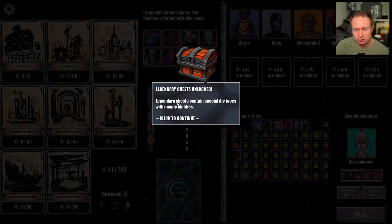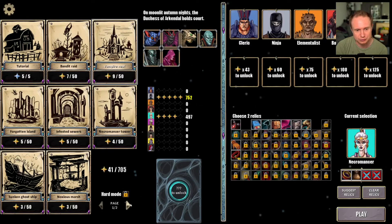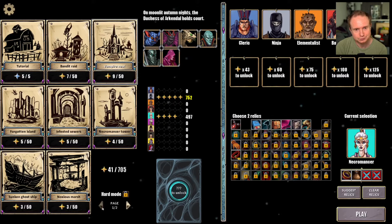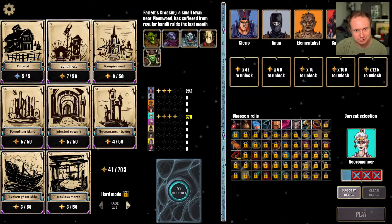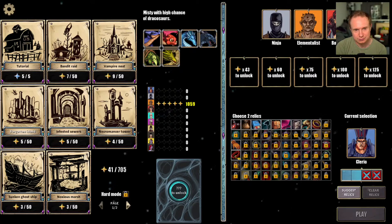Sun monastery is unlocked. Legendary chests are unlocked — legendary chests contain special die faces with unique abilities. Day and night cycle — day changes to night and vice versa after five dice rolls. So it's got to be in the sun monastery. We didn't check out the ancient tomb either — let's just do one we haven't done yet, like ninja. Sure, let's do ninja, forgotten island.